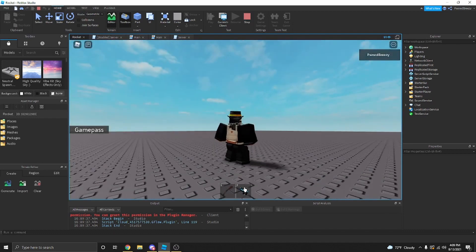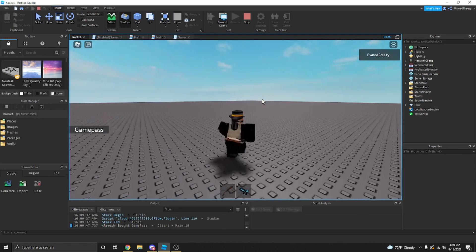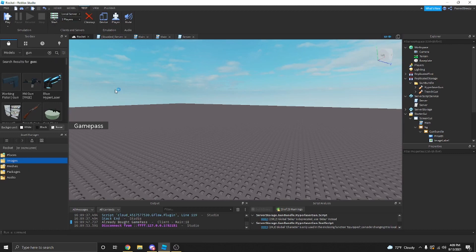So as you can see, I got a new inventory. And if I try to buy it, it already says I already own it. But now we're going to test it out with a different player, so yeah — create a server, a local server.